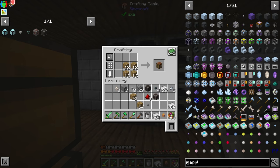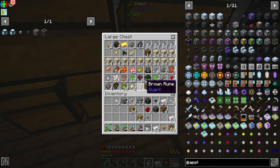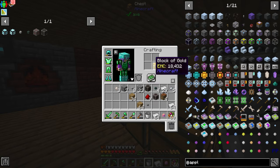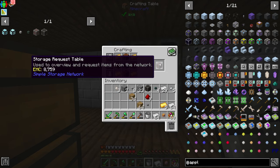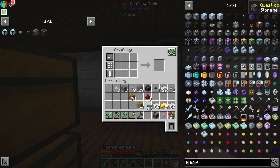This is the inventory access without a crafting grid, but we want a crafting grid. So we're going to make ourselves four crafting tables, grab out some gold, and make ourselves the crafting storage request table. There we are.